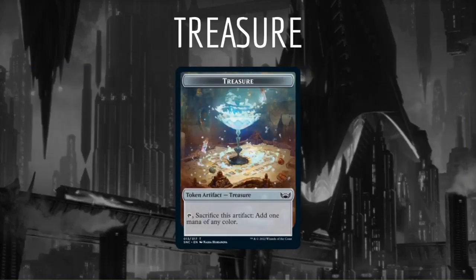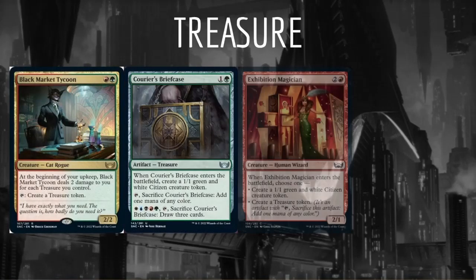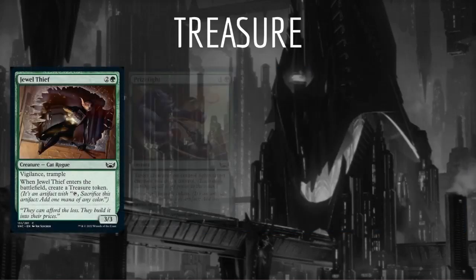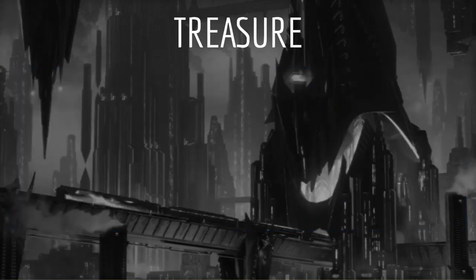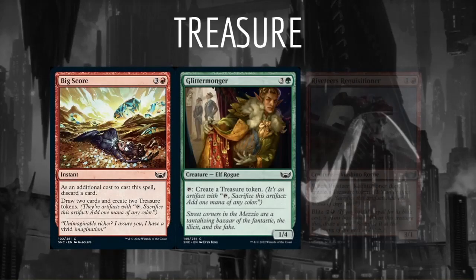Next is Treasure. Some cards create treasure tokens, which can be sacrificed to add one mana of any color. As mentioned in the previous video, I think treasure will be very important in the format and will be a high priority in the draft. The best treasure makers are Black Market Tycoon, Courier's Briefcase, Exhibition Magician, Gala Greeters, Jewel Thief, Prize Fight, Professional Facebreaker, and Riveteer's Requisitioner. Some less consistent but still powerful treasure makers would include Big Score, Glittermonger, and Sticky Fingers.